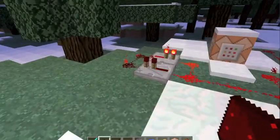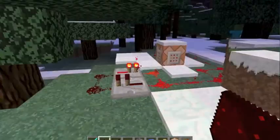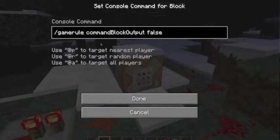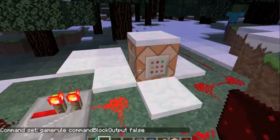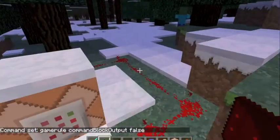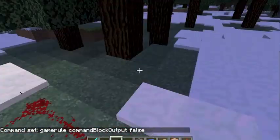One more thing I forgot to mention: if you're getting flooded with messages on the side, just make a command block that says this exact thing with the exact same capitals that I have — you don't need the slash though. And make a clock like this.